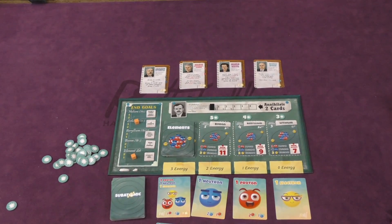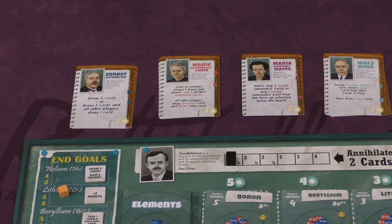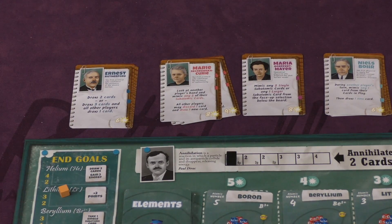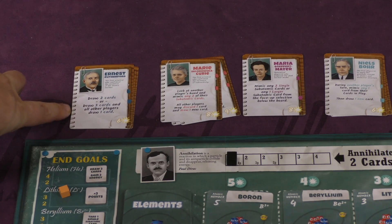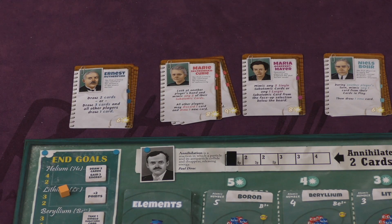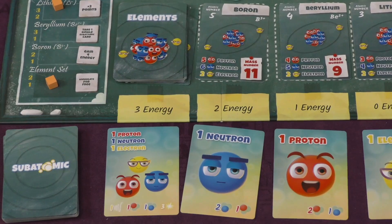Besides annihilating cards, there are scientist cards you can buy. There are different scientists for each game, and these have an energy cost that goes up depending on how late you wait to buy them. When they show up in your hand, they give you a special ability. For example, Rutherford lets you draw 2 cards, or draw 3 and give everyone else one. Marie Curie lets you look at someone else's hand and copy 2 of their subatomic cards, while all other players can discard a card and draw a new one. These cards are different from game to game.